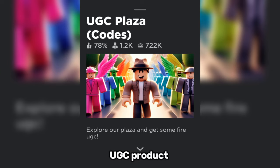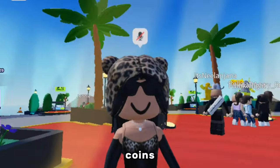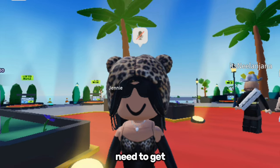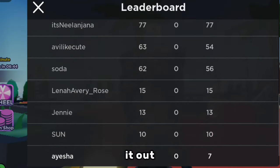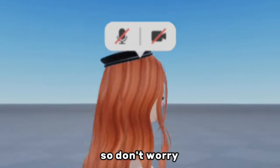Now let's move on to the next one: 'UGC Plaza Codes'. In this game you get coins every minute, and with those coins you can actually buy a lot of free UGC items. In the shop you can see the UGC free hair and items available and how many coins you need to get them. If you want to see how many points you've earned, just click on the leaderboard — I have like seven right now. It also saves your data, so don't worry.